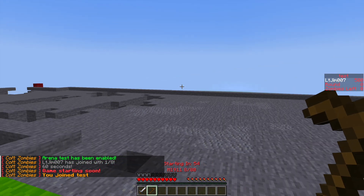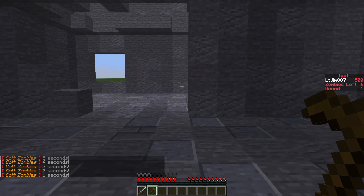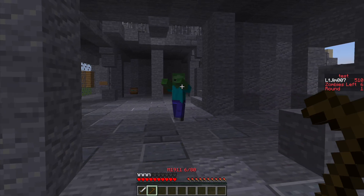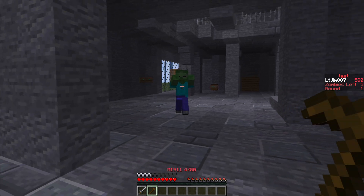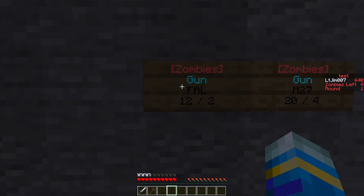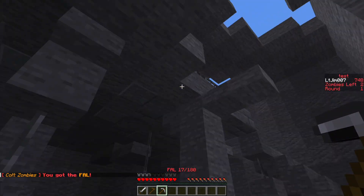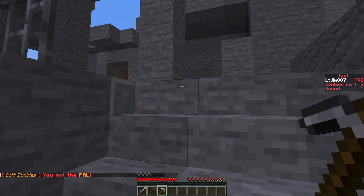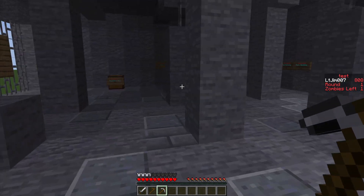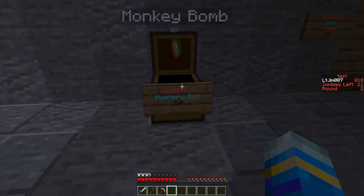It gives us a sword and an M1911 and it's going to start in 50 seconds. Here we are in round one — we've been teleported to the game location and already a zombie has spawned. We can right-click to shoot our weapon and left-click to reload. We can come over to the wall and buy an FAL. There are a couple of zombies left — let's see if any are hiding — and there's one more. There we go, round two is starting.